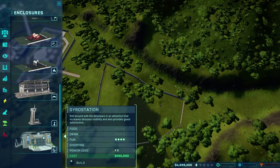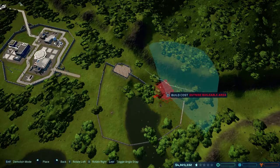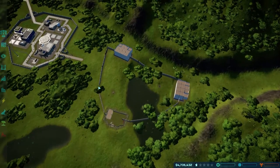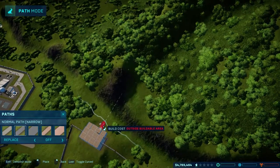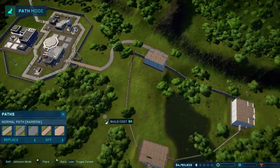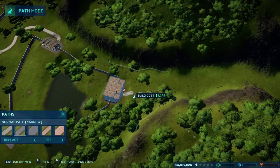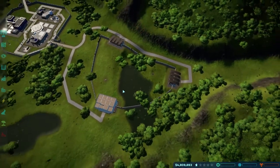First, what we definitely need is some viewing platforms. One over here will probably be good. We can fit one over here and probably one over here as well, and we still have room for a Hammond creation lab in the future. Going with normal path for now, then straight roads. Path is connected.